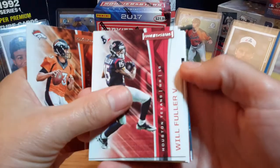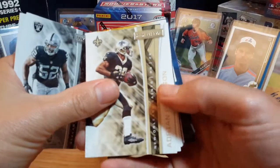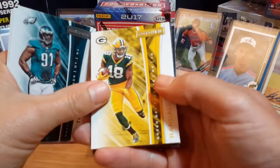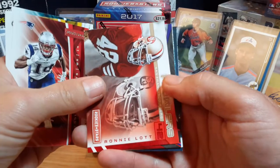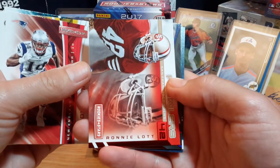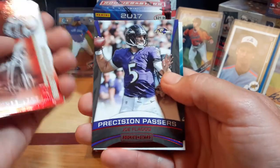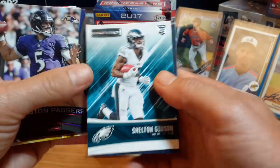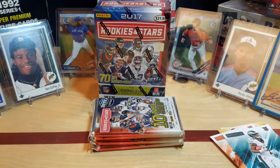Trevor Simeon, Will Fuller, Khalil Mack, AP, Fletcher Cox. I think it's a Randall Cobb action. Brandon Cooks, Ronnie Lott — one of my favorite players growing up, a beast in the backfield, defensive back. Joe Flacco. And the rookie is Sheldon Gibson, wide receiver.